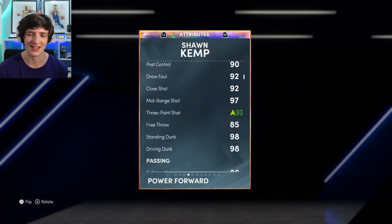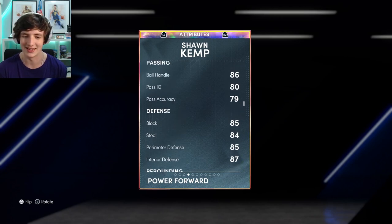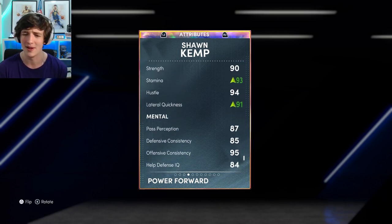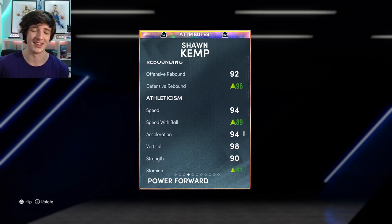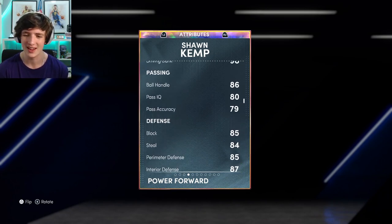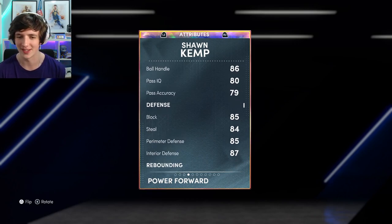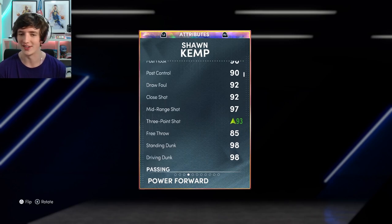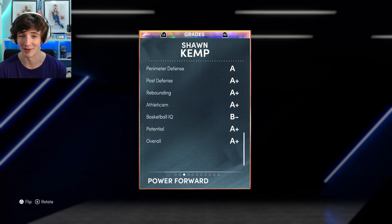However, you can see he does have a shoe on him. He's got a 93 three-ball, 96 defensive rebound, an 89 speed with a 93 stamina, and 91 lateral quickness. This guy is very nice for the power four position — 6'10 with a 94 speed. You can see his defence is a little bit low for an Opal, especially for someone of Sean Kemp's calibre, but we've still got a 93 three-ball, 97 mid-range and a 98 driving dunk.